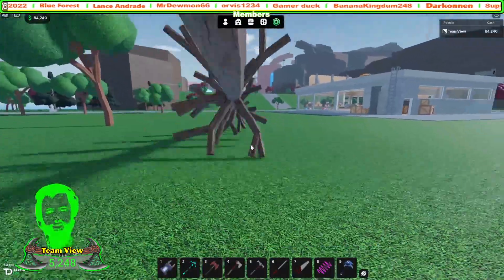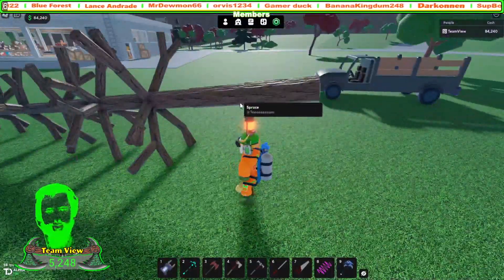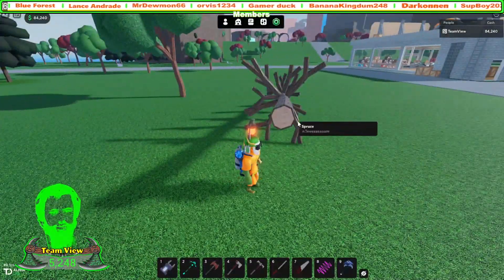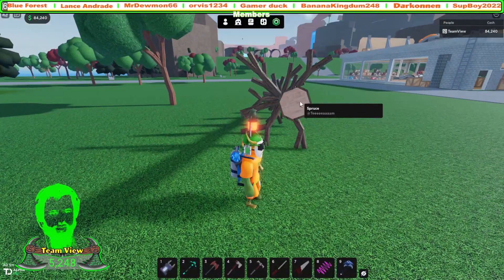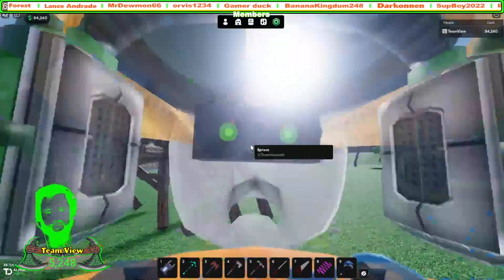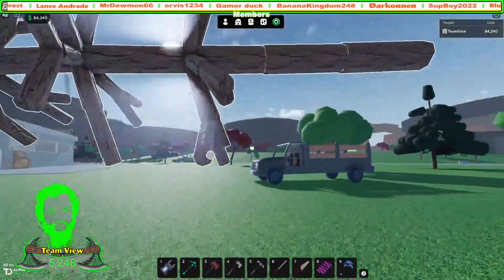I really like how this tree looks — the bark looks really nice. I also like the inside of the tree, which is kind of like the sanded part. Let's put this in my truck and get it back to base.